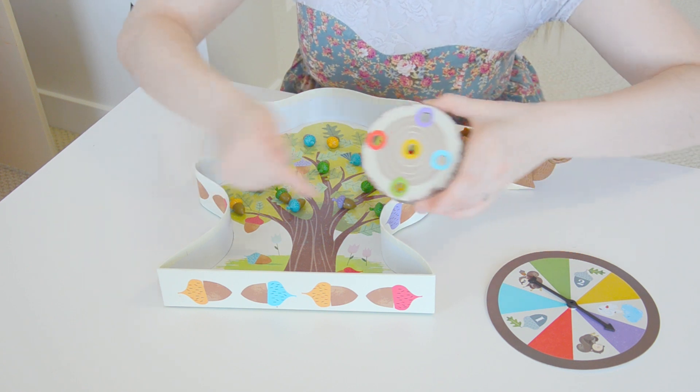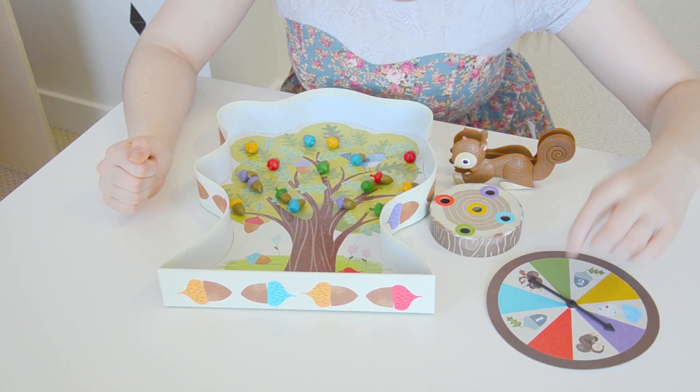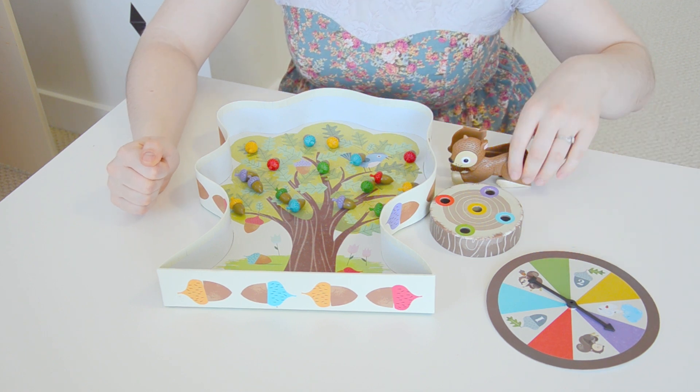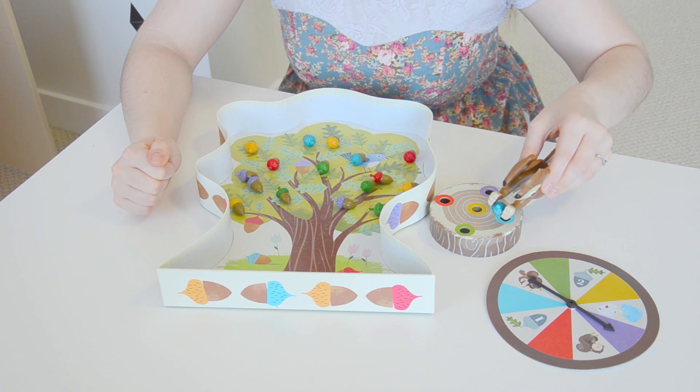In this game, players need to collect all the different colored acorns before winter comes. They're going to spin the spinner to see what color they land on and then use the squirrel squeezers to pick up an acorn and place it in their stump.